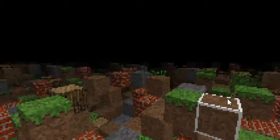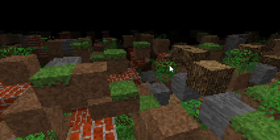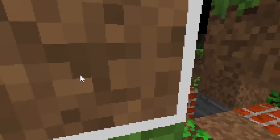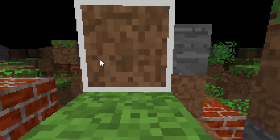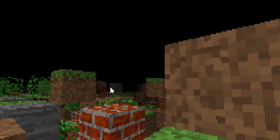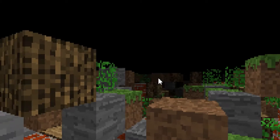Hey guys, this is Mr. Shum. This is the secret edition of Minecraft. It's a free game called Minecraft 4K, and here's what 4K actually looks like — it's like the best resolution in the world.